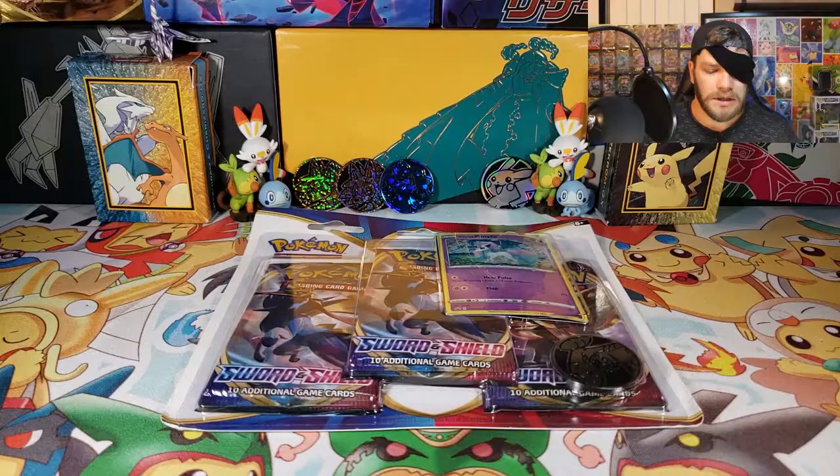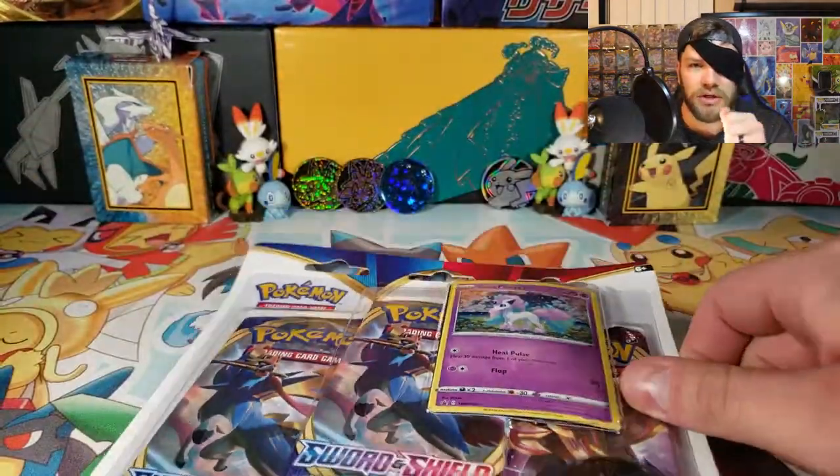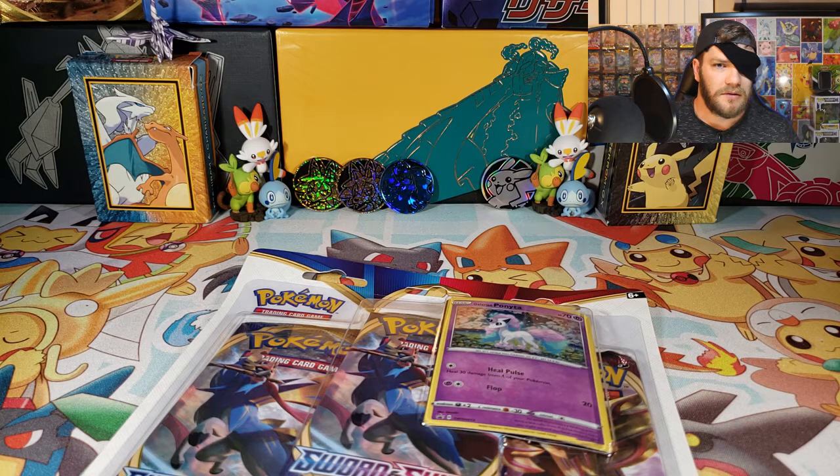Ahoy there, Grudge Gang. Welcome back to another episode of the Treasure Hunt for Gold. The last couple episodes we've been looking at the Rebel Clash. Today I'm going to try my luck with some Sword and Shield, because we'd need those to battle the other pirates — swashbuckle is what we call it.